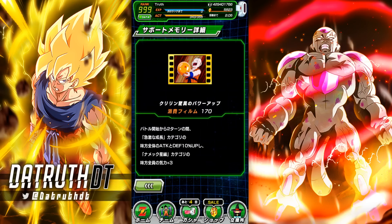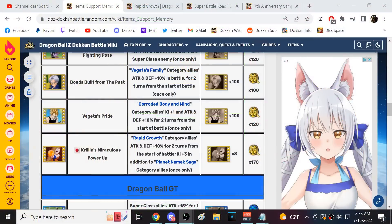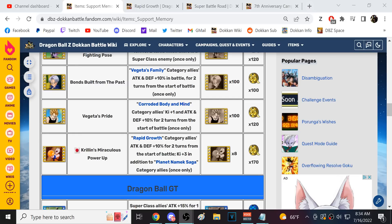I'm not sure how much I like this one. This is Krillin's Miraculous Power Up — Rapid Growth category allies get 10% Attack and Defense for two turns at the start of the fight, and then you get three Ki in addition to Planet Namek Saga category allies.